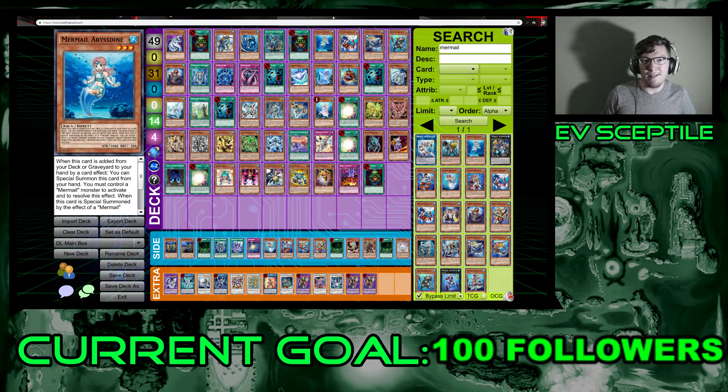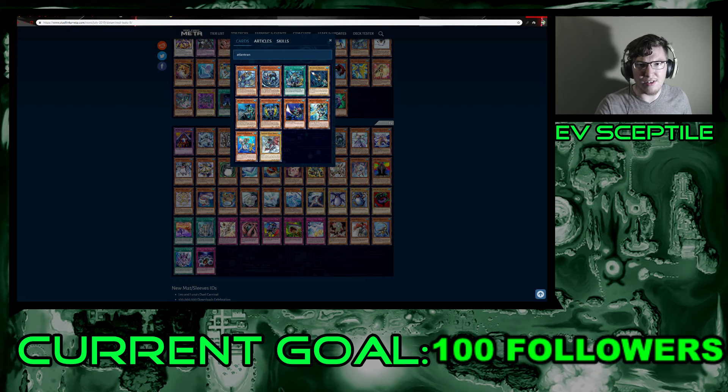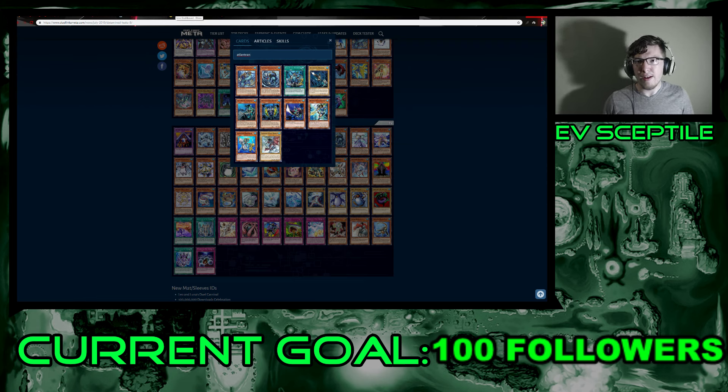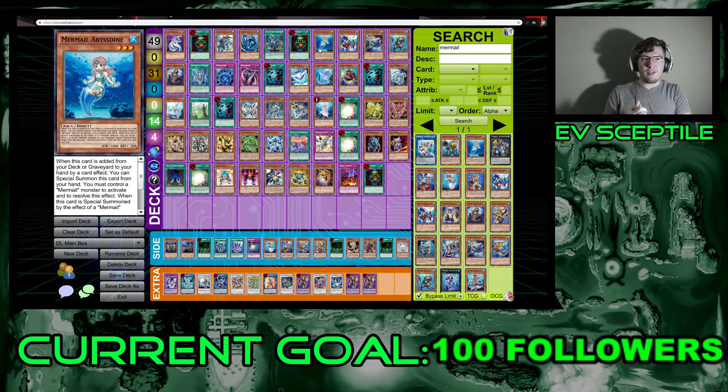One question: is Neptabyss the Atlantean Prince in the game? Looking it up — no it is not, and neither are Dragoons. So those two are missing. Moving on to Mermails — they got quite a bit of stuff, eight cards. I'll go over some older cards too for reference, but let's start with the new ones.